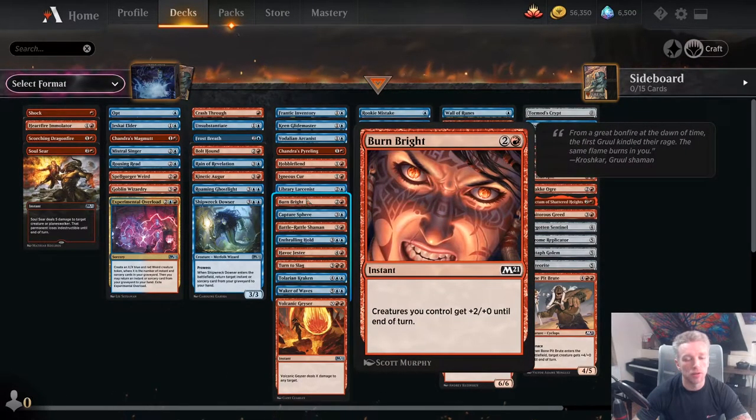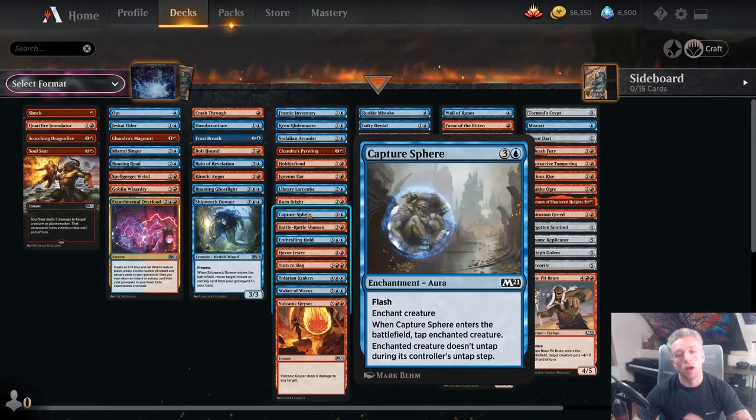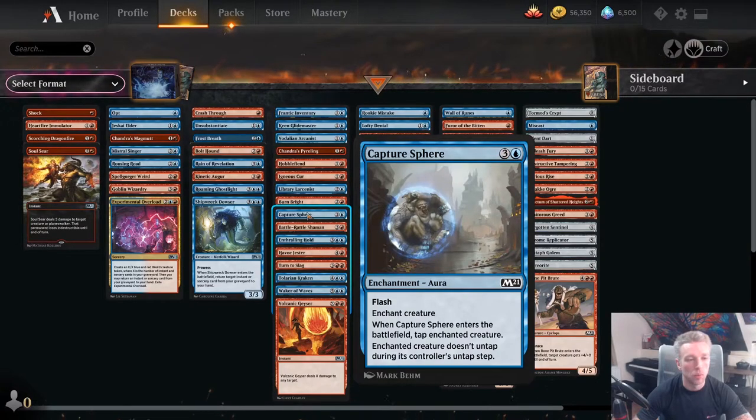Burn Bright is in the middle because most of the time it isn't very good, but if you happen to have a bunch of Goblin Wizard tokens it's going to be very good. You can put together a package with Crash Through, Burn Bright, and Wizardry and run over your opponent. Capture Sphere is fine removal in a pinch — it's flash, taps a creature, it doesn't untap. It's okay at 4 mana, but still a fine removal spell if you're lacking interaction.